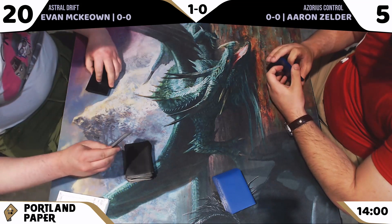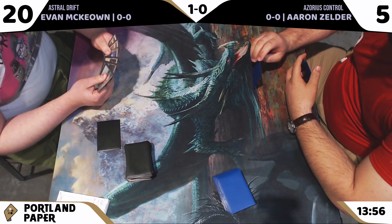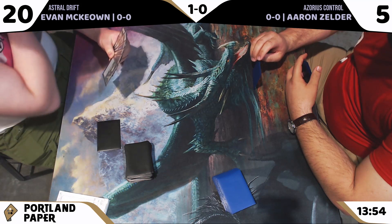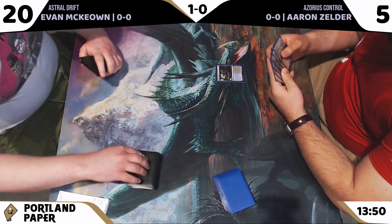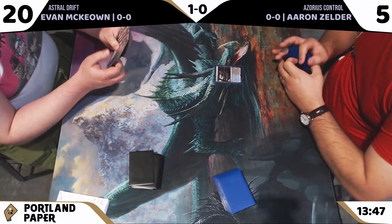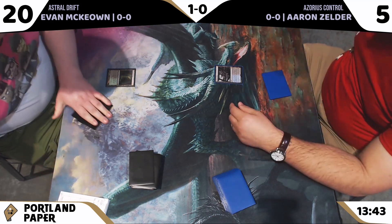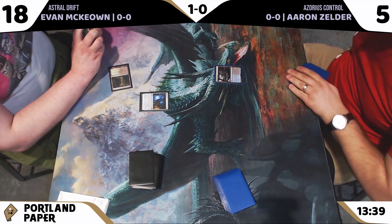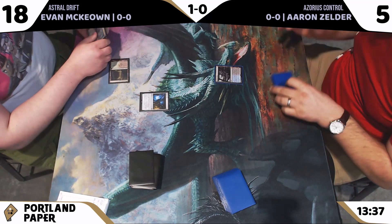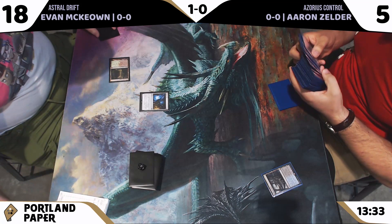I'm really excited to see some Fleetwell Cruisers drifting down. I'm a big fan of Astral Drift. It looks like Evan was on a Mulligan there, scried to the bottom and took two. Two Shockland and an Overgrown Tomb and cast an Aether Vial. I have no idea what it's going to be in this Astral Drift deck.